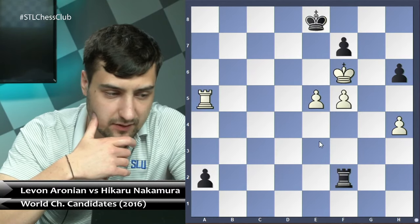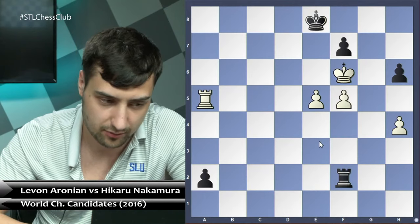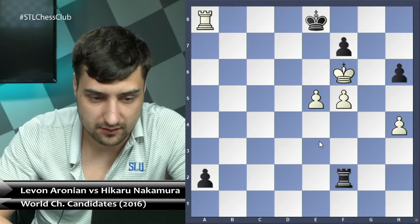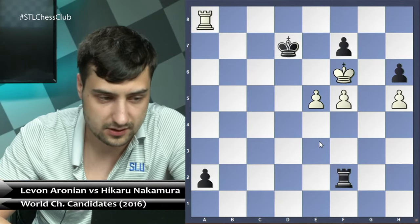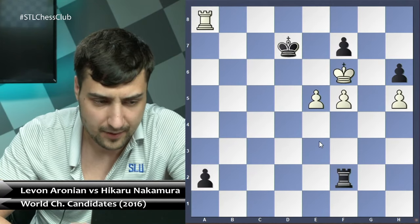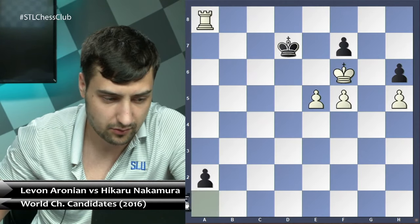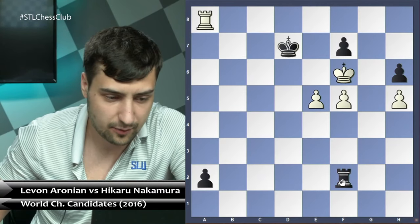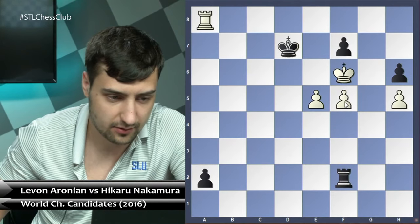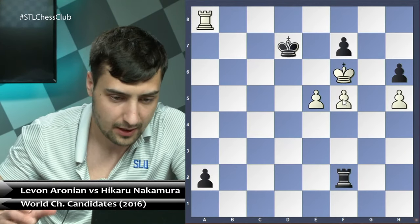I think the best defense here was not king f6 but rook takes c5 — just eliminate this pawn — rook takes a2, and rook a5, bringing this rook behind the pawn, which is typically the correct idea. The phrase is king f6 and f5, but after rook h2, and for king f6 the most logical move is rook f2, and after f5, a2 — the question is whether white can win here. I found some ideas but I'm not entirely sure there are enough winning chances.